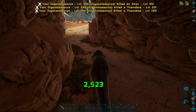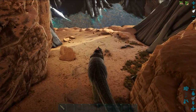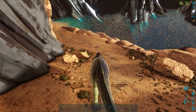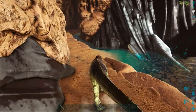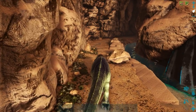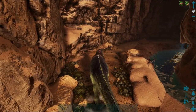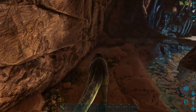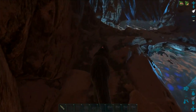This might take a bit longer than the other titans, because with the other titans I was able to use a horde of creatures — primarily Rexes — to defeat them. This time it will be a single creature: a Quetzal with a foundation on the saddle. As I make my way through, I'm going to explain how to set up that foundation on the Quetzal's saddle, because it is quite important.